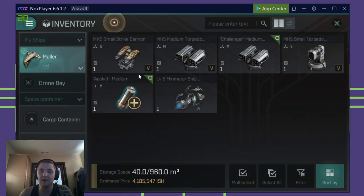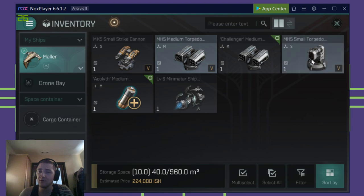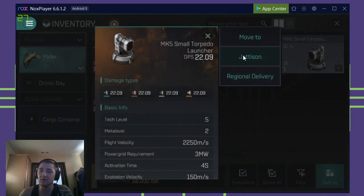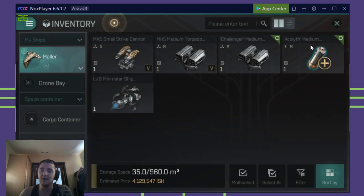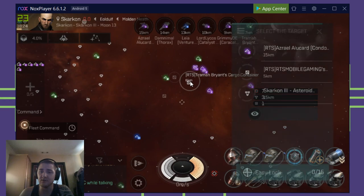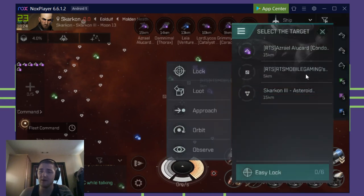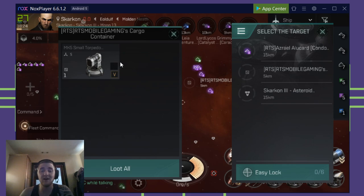So let's say you've got a bunch of items. Once you actually mine something, you can actually hit this little button here that says jettison. And what it will do — let's just jettison this because it's worthless — it will create this little itty bitty storage box near you. You can see here, there's a box I just created, RTS Mobile Gaming's box. I can loot it and you can see that it's got the items that I dropped.